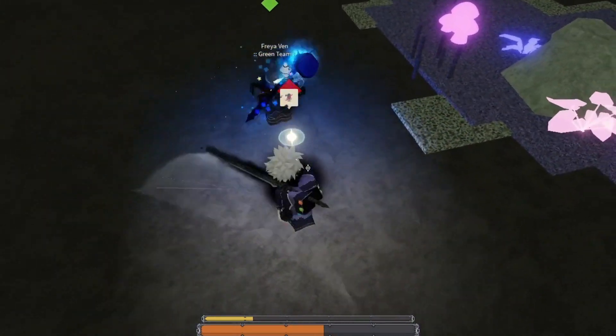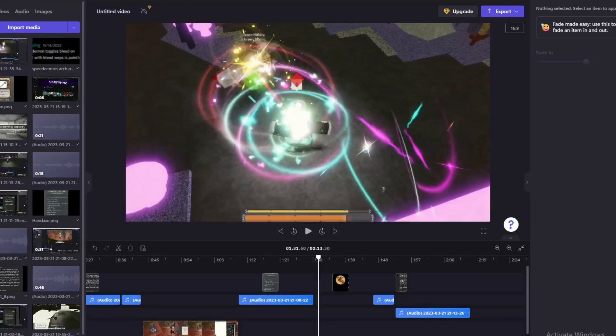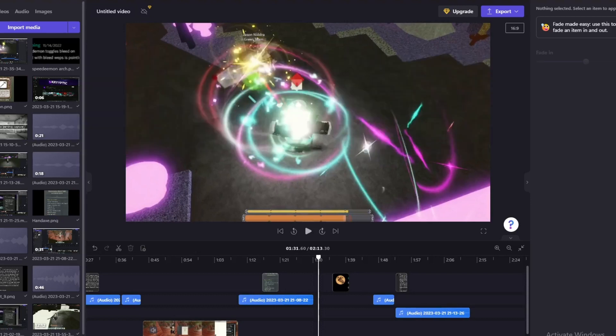Long story short: if you have a weapon that has bleed, you don't need Speed Demon. And if you don't have a weapon that does bleed, you need Speed Demon because that's just free damage. I just found out that it's already been confirmed by whichever developer — either Arch or Rag — that this has already been confirmed and said, but either way I didn't know about it, so now you guys get to know about it.